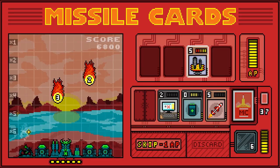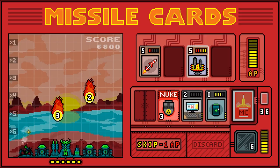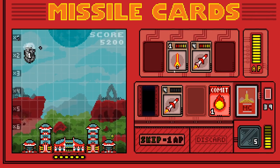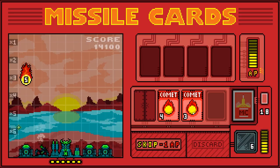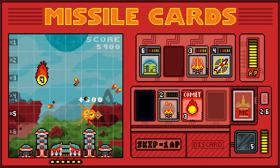Missile Cards does a good job of easing you into the challenge. We start out doing little more than dodging asteroids and shooting missiles, but it won't take long before we're dealing with nukes, solar flares, and even hackers looking to take away your weapons. Thankfully, the different bases come with their own special equipment, so the game takes a relatively simple premise and expands it in a way that's constantly compelling.